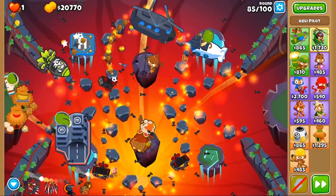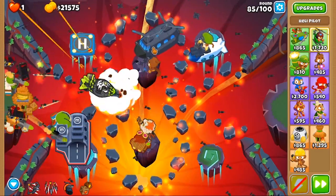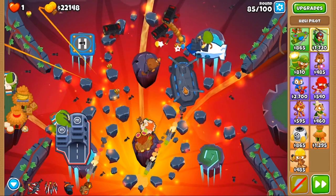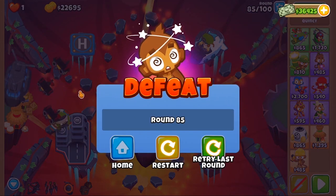I know some people will say you could just use the cheapest Chimps, get Permaspike, the biggest one, and then just throw on Grandmaster, but that doesn't really count, because Grandmaster does nothing unless you buff it, so it's kind of pointless to make a video about that.